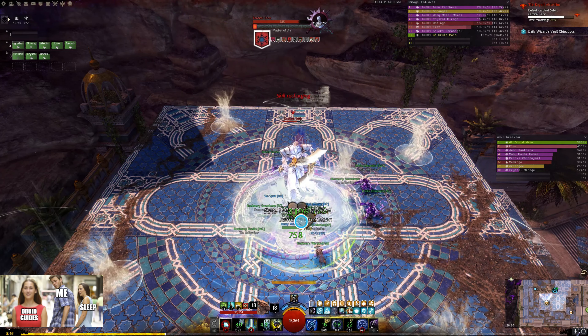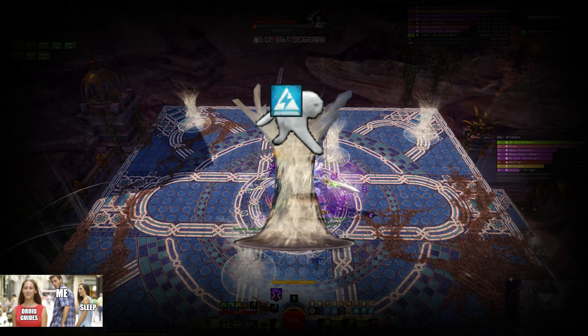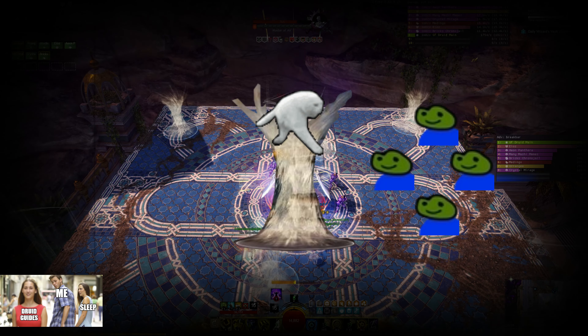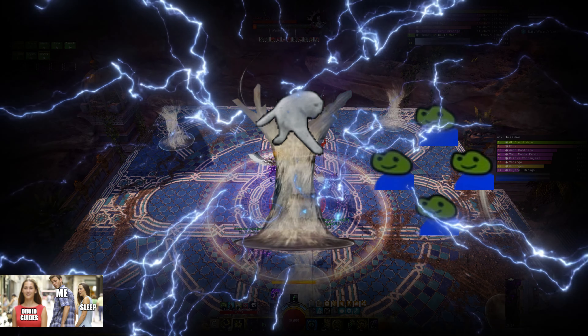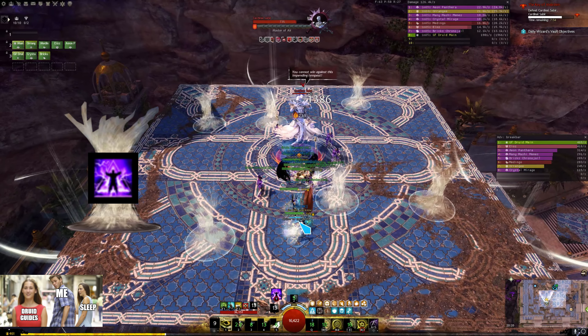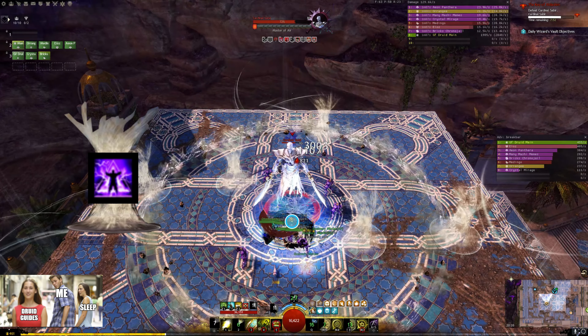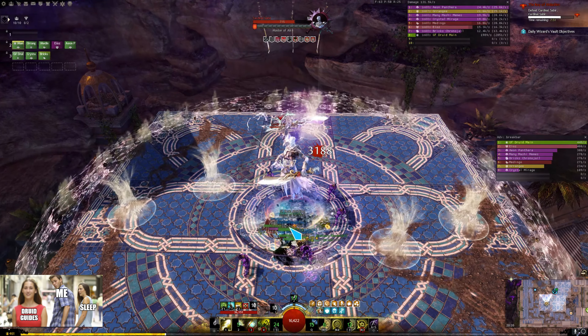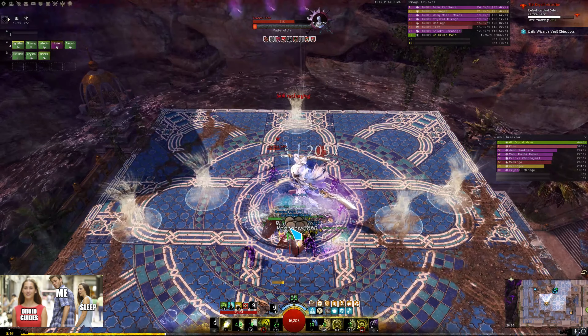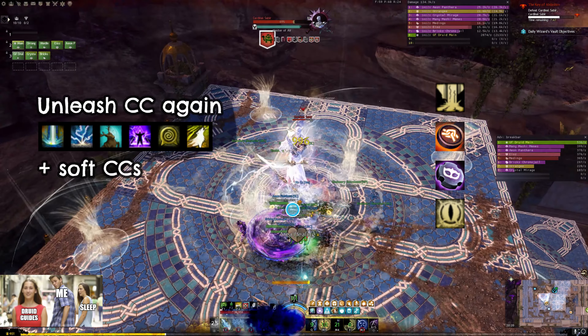We're going to have a shockwave soon. If you have any violent current stacks on you and you touch one of the little tornadoes, all of your stacks get removed. But you also cause the tornado to send out waves of electricity that apply weakness to your allies. So it's better to use your Special Action Key to jump over the wave, or use it to port to tornadoes to lose all the stacks before you touch them. And now we have another CC phase, so just unleash all of your CCs.